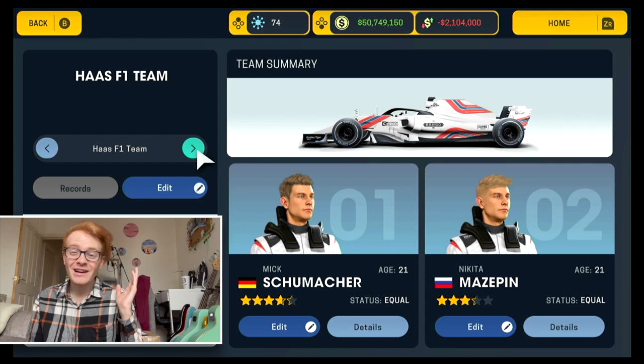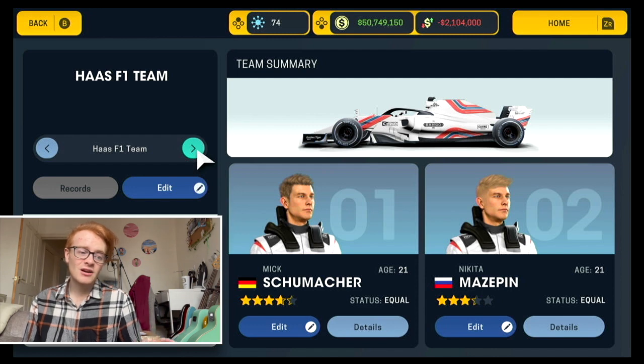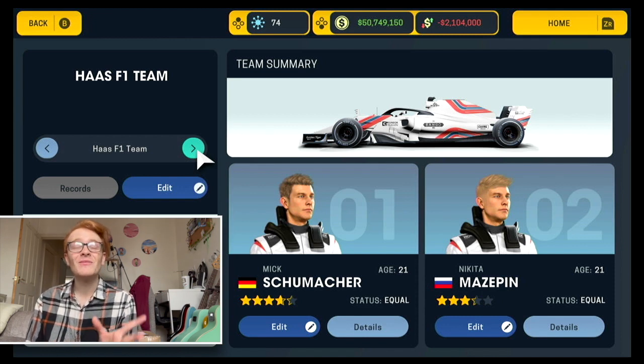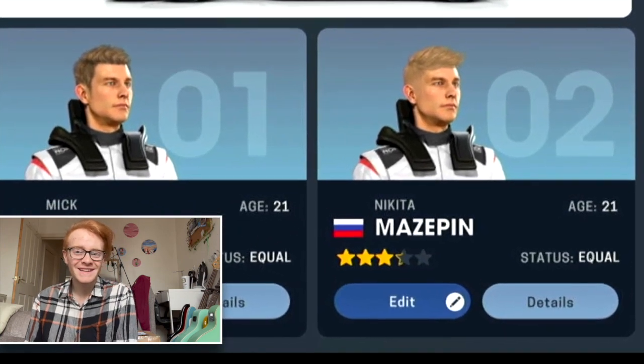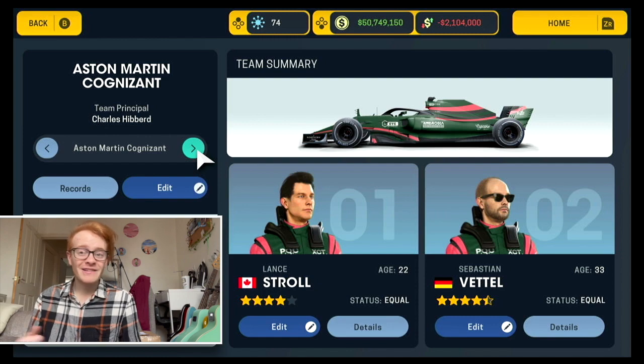I totally forgot - Williams wasn't the last one. We have Haas with the Russian flag livery, which was quite a difficult livery to replicate. Mick Schumacher is three and a half stars, the same rating and potential as Tsunoda, but he has perks from being the Formula 2 champion so he's closer to four stars right now. That will give him a nice boost at the start of the season. And then they've also got Mazepin at three stars - worst rated driver on the grid.